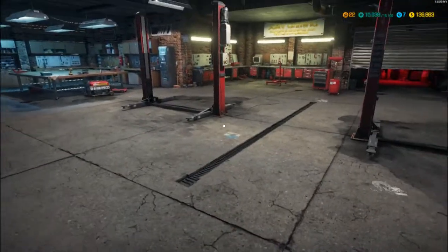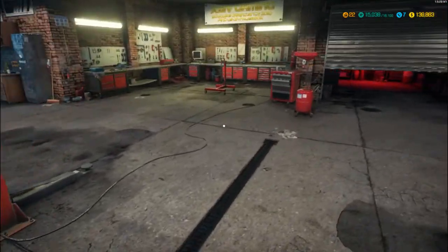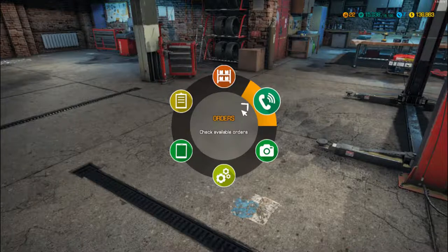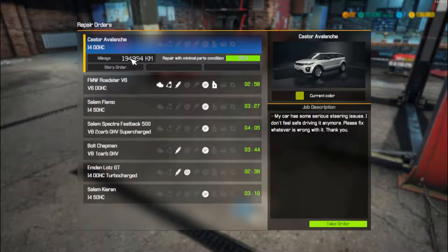So what are we doing in episode 22? We are back with another story order. Nothing has changed in the garage, so let's go straight away. We've got the Caster Avalanche i4 DOHC as the next story order. The customer says their car has some serious steering issues and they don't feel safe driving it anymore. Please fix whatever is wrong with it.